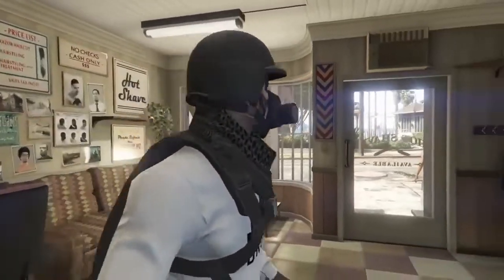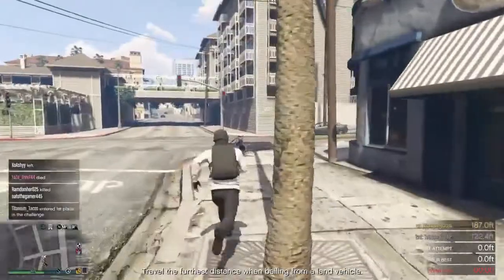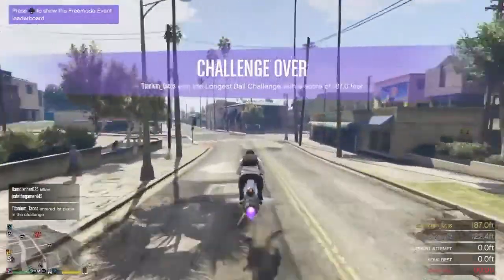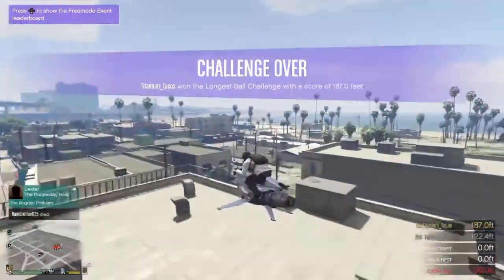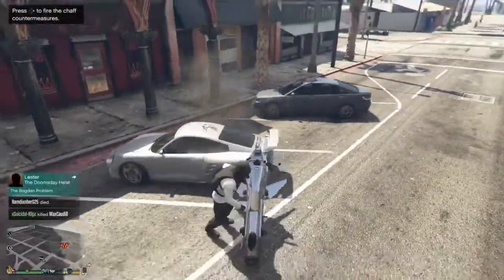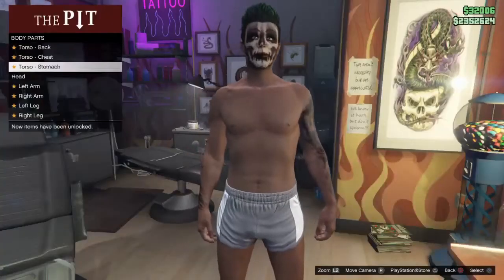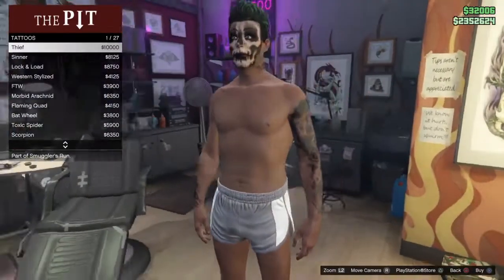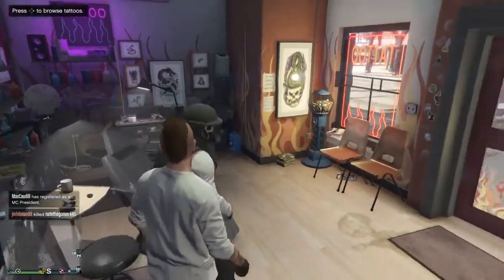After you get that, go over to the tattoo store. Keep in mind that this outfit — specifically the face paints and such — is only accessible if you have over 500 headshots in multiplayer. You need at least 500 headshots. I think I have like 6,000 — I'm not a tryhard, I just accidentally get them. You can also kill NPCs and random pedestrians I think. Anyway, get the skull tattoo right at the bottom — boom — there's the skull, and you have the outfit.